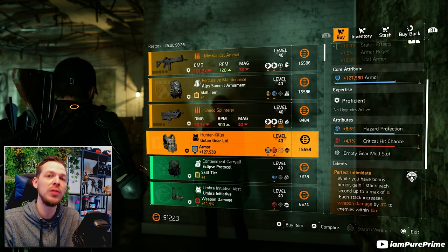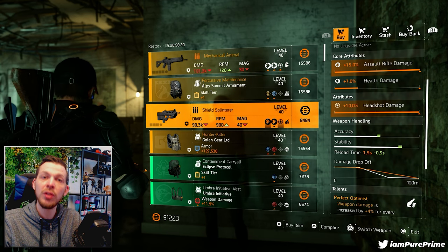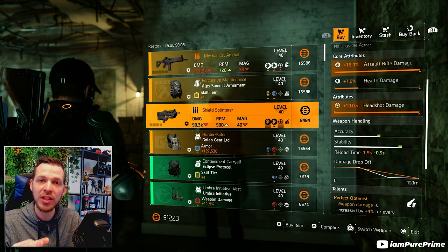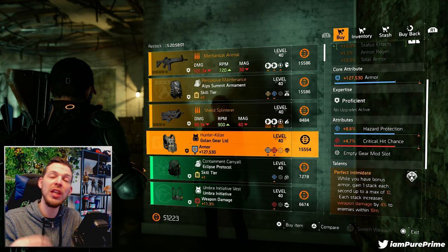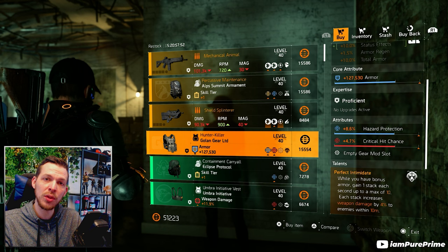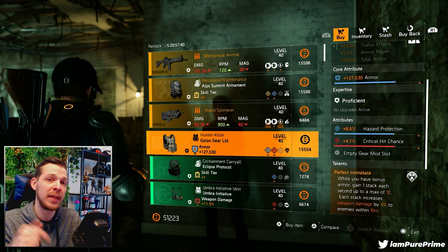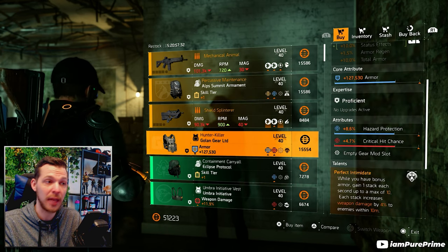If you don't see the Shield Splinterer or Hunter Killer at Cassie Mendoza, that means you need to unlock them first. For the Shield Splinterer, take out all the Year 1 hunters — they'll drop eight keys. Use those eight keys to open a box in the White House, and the Shield Splinterer will pop out and always be for sale at Cassie with different rolls every week. Same for the Hunter Killer: take out all the Year 2 hunters — introduced with Warlords of New York — they drop eight keys too. Go into Haven, open the box, and the Hunter Killer will always appear at Cassie every week after that.